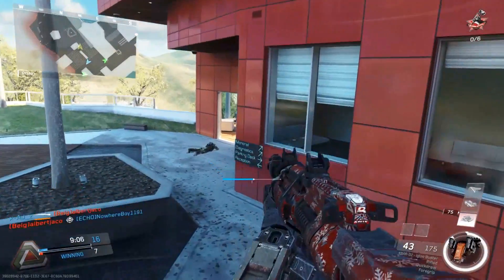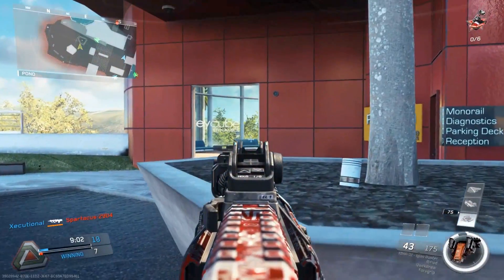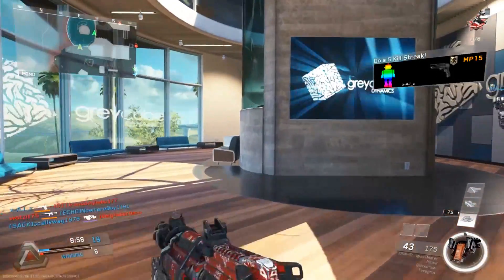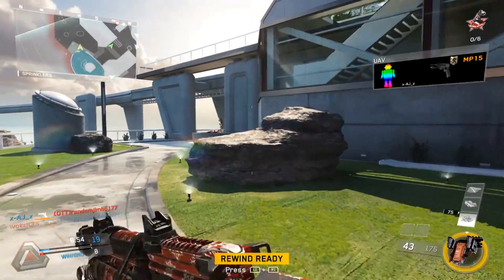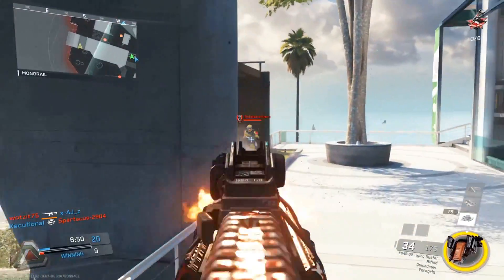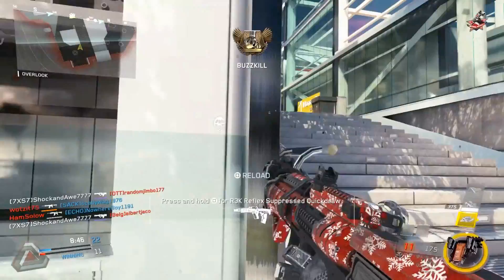Here you can see how optimal this class setup is for the Kbar in public matches. In this opening they love to spawn back there when the area is empty, so I enter the building pre-aiming it — and you can see it doesn't need an ELO sight. You don't need to be pinpoint accurate in public matches; if you're a good player you can compensate for that.